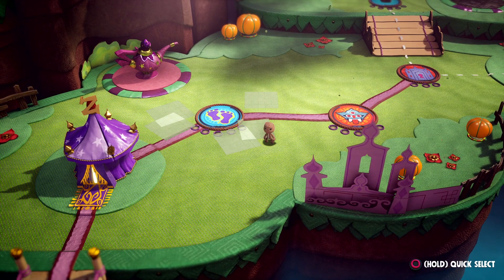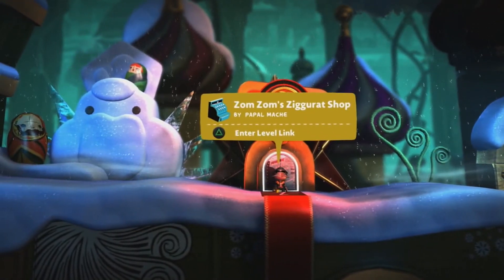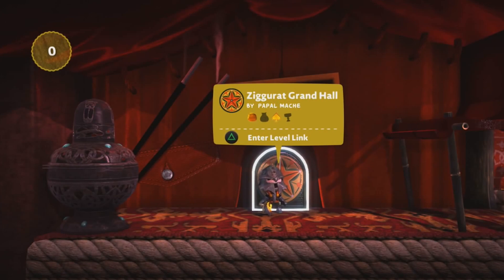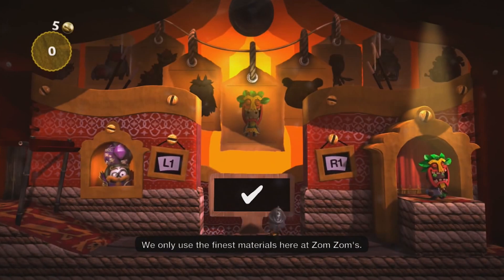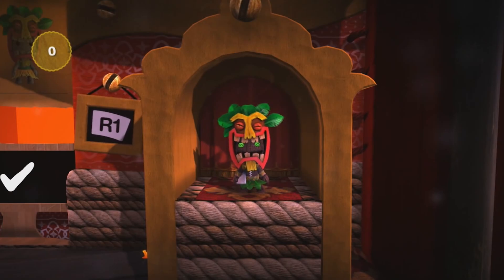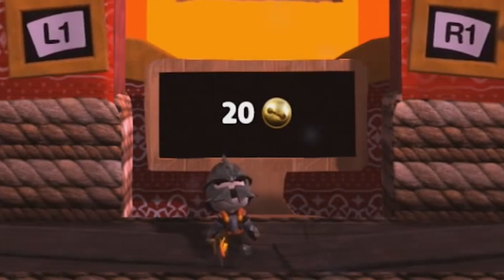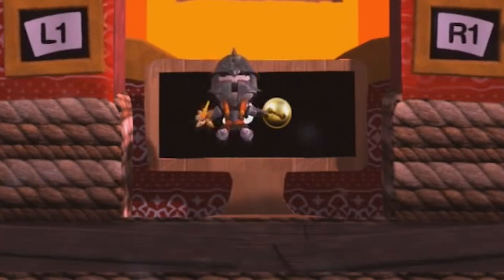In this world map, we also see a purple tent with a familiar golden Z on top. If you played LBP3's Adventure Mode, you'd know this is reminiscent of Zom Zom's Shop. In LBP3, Zom Zom's Shop had tons of costumes to buy, but in Sackboy Big Adventure, we're probably going to see emotes and other collectibles available to buy alongside costumes. Point bubbles might just be used as the currency for buying things in Zom Zom's Shop.